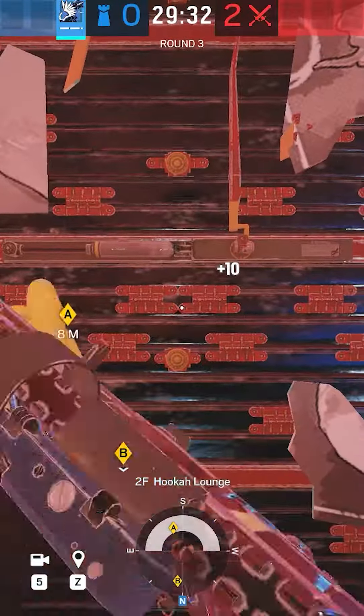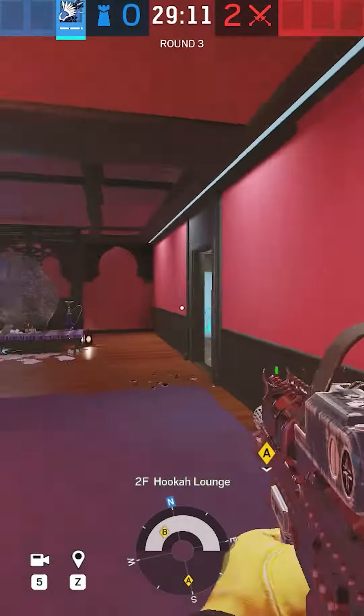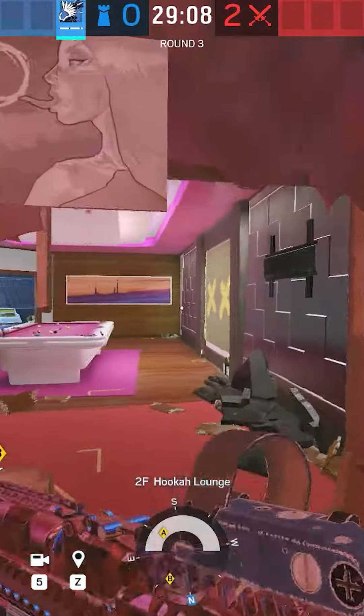Reinforce both these walls, which will prevent the angles from poolside and VIP hallway. The opponents might rotate around to poolside and push there instead of dealing with you.